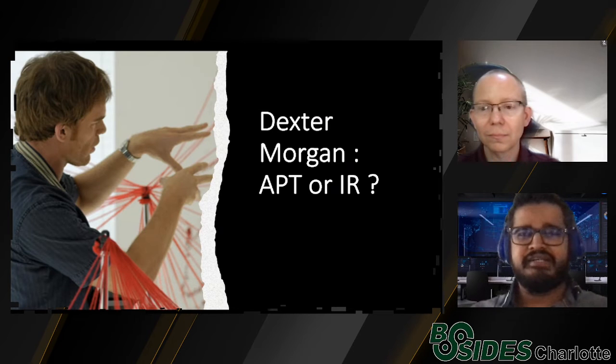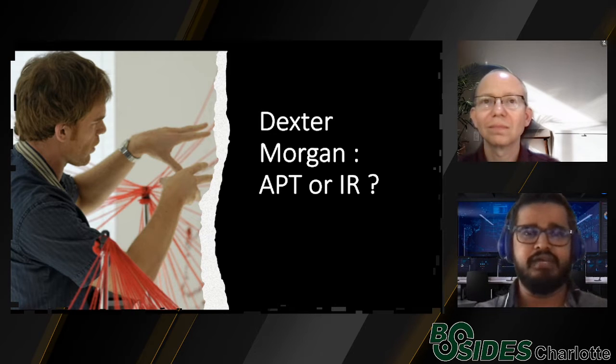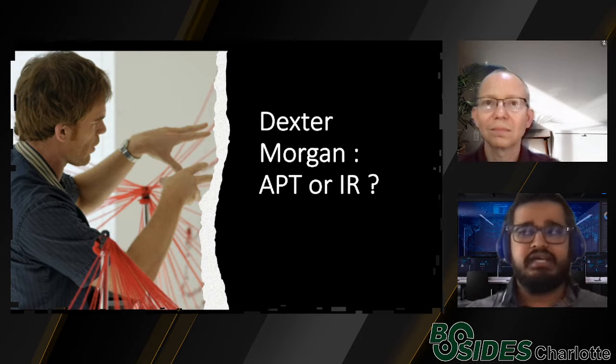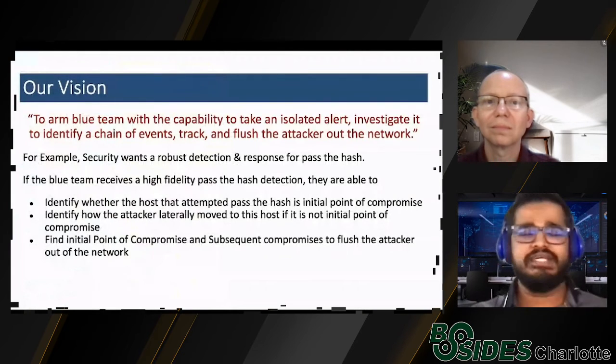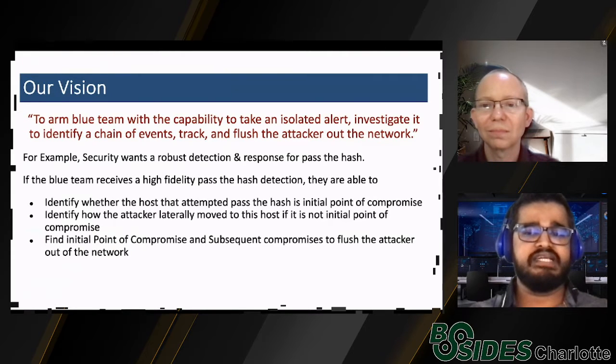Let's start with a fun brain teaser: Dexter Morgan — is he an APT or does he work in IR? The way I see it, Dexter loves to do red teaming in his free time but gets his W2 for working in IR. Dexter walks up to a crime scene, looks at the blood spatter pattern, deduces how the crime was committed, and uses the clues to ultimately track down the attacker. In one word, Dexter Morgan is an APT who works in IR — and his passion about red teaming is what makes him really good at blue. That is what we want from our blue team.